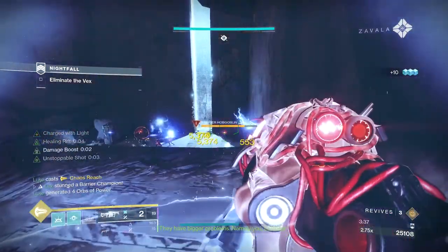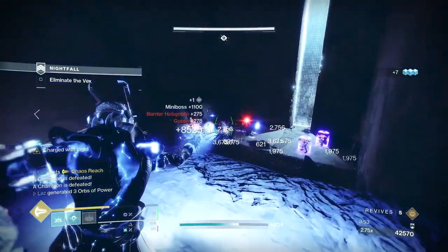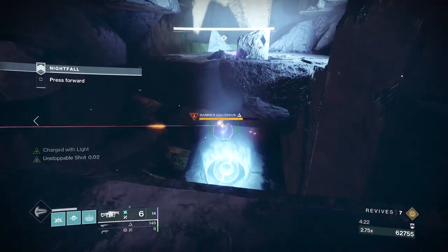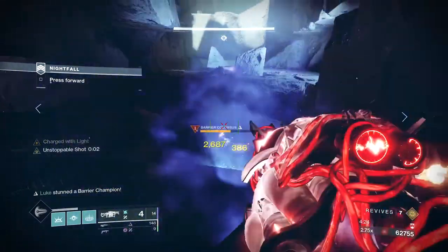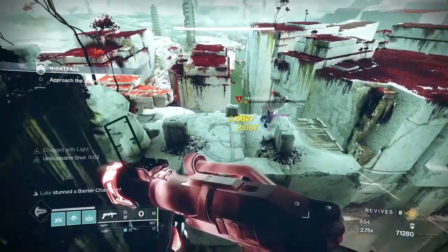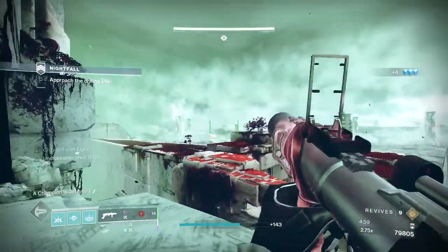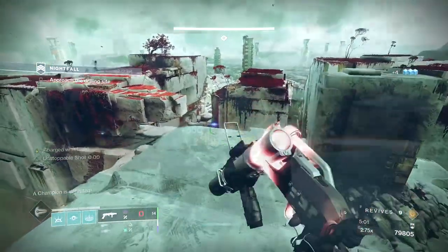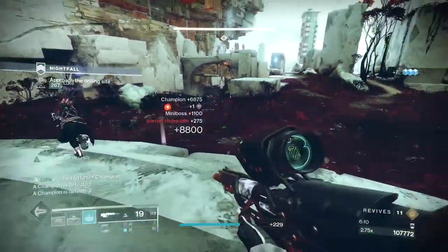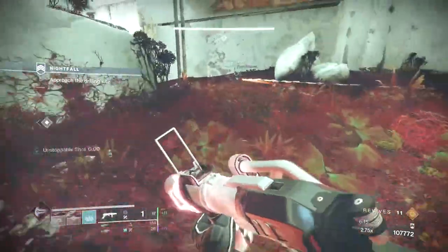Leave the Unstoppable for now so the ads don't aggro you. Focus on the right barrier first, then take out the left. Once those champs are dead, take out the Unstoppable, clear the rest of the ads, then work on the final barrier and Unstoppable down below. Don't forget to grab any finishers if you need them. This next barrier is solo dolo so it should be quick and easy. Watch out for the Scion snipers across the way, blind the Gladiators, and either run past or finish them if you need the ammo.